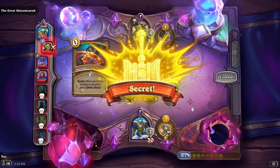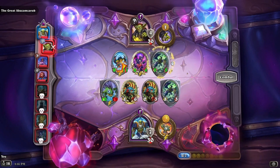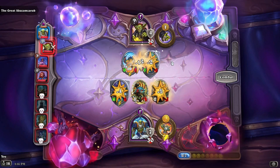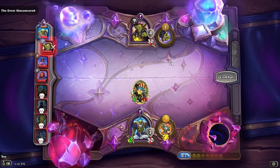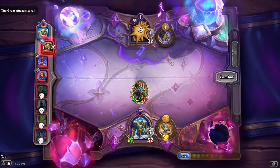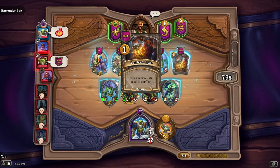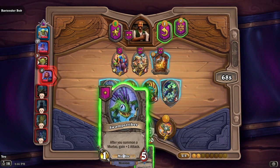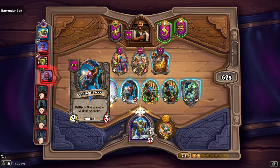Looks like this guy's going dragons — when one of your minions is attacked, give it divine shield. Let's grab both of these. We'll put this one out first because after you summon a murloc you gain plus one attack, then put this one in to give your other murlocs plus two health.